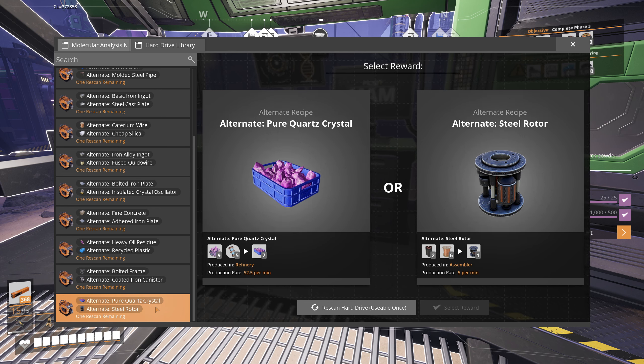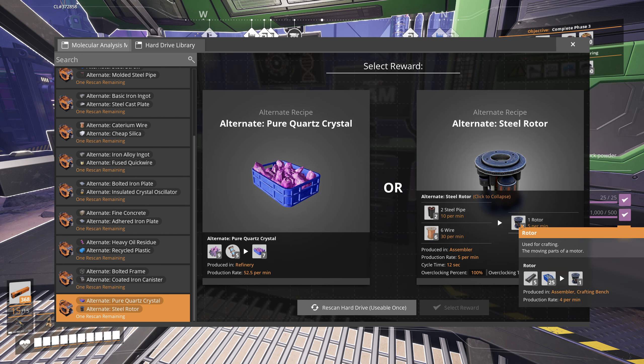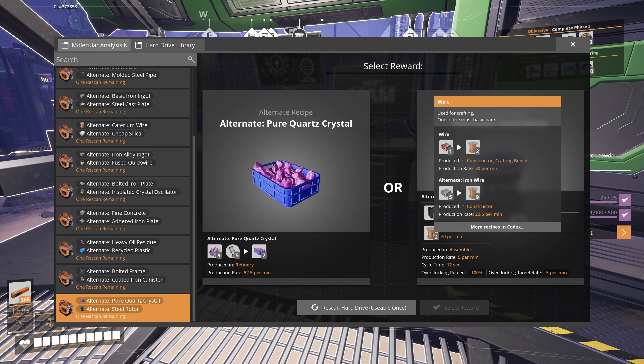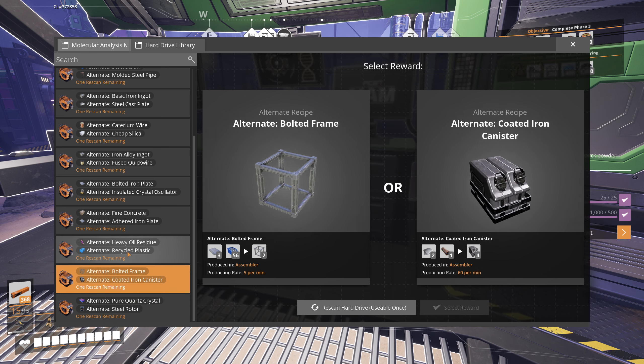The hard drive scan result is steel rotors — quite an interesting alternate recipe. Normally rotors use iron rods and screws, but steel rotors use the same ingredients as steel, which means you can make motors using just two ingredients. That's actually quite cool — I've never thought about that before.